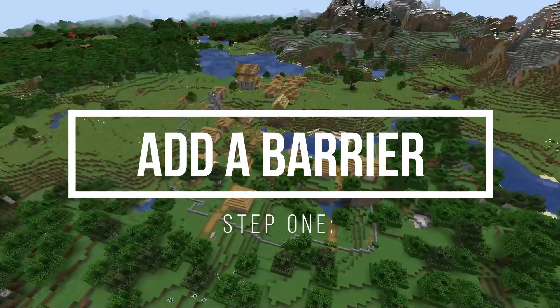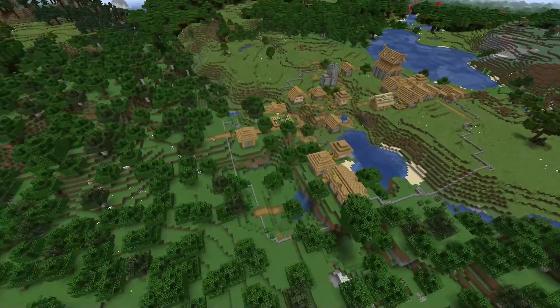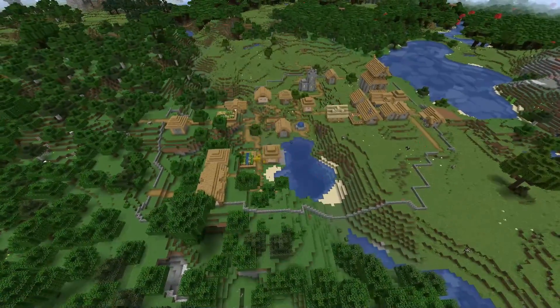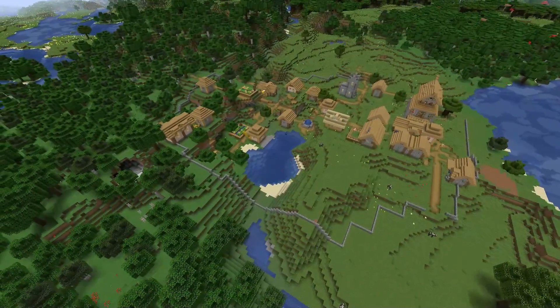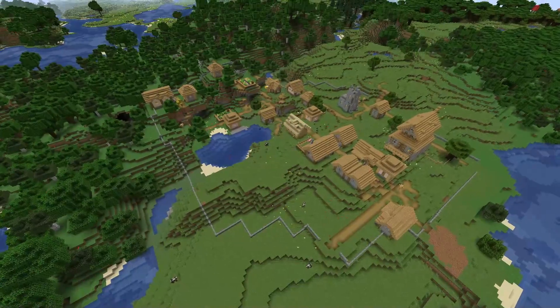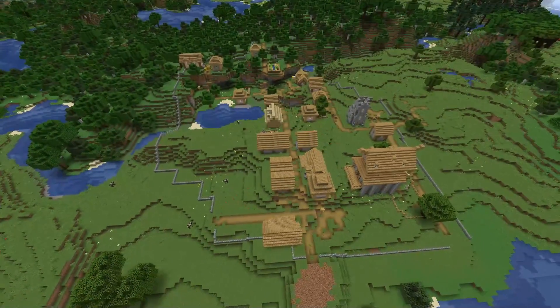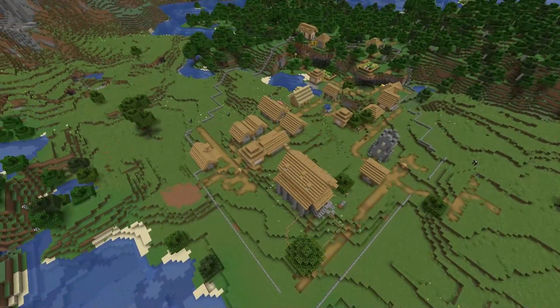Here we have step one, which is the simplest one of them all: add a barrier around your base village. What this is going to do is make the area feel a lot more compact and walled in. You could build a big wall, you could build a stone fence like I have here. Just the fact that you have a barrier makes it feel a lot more compact and urban and gives it more presence.